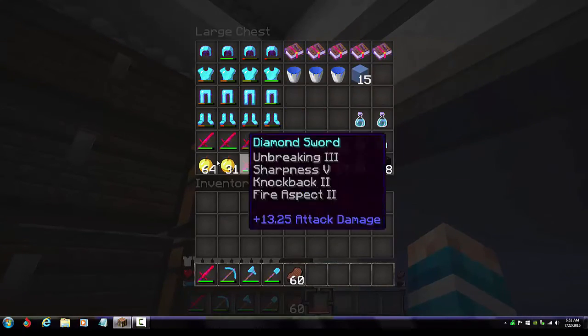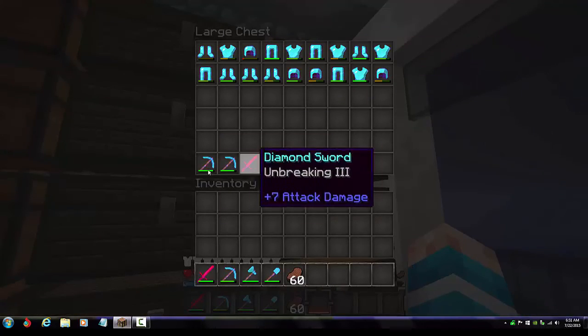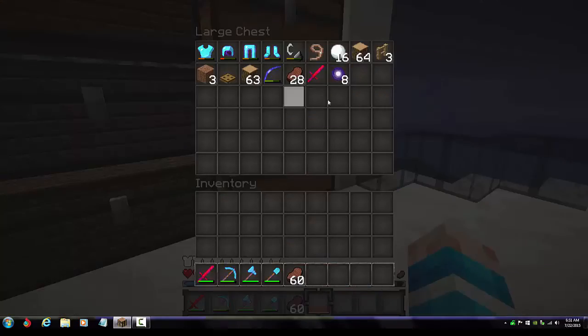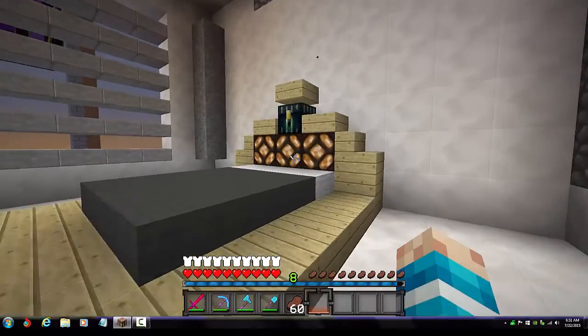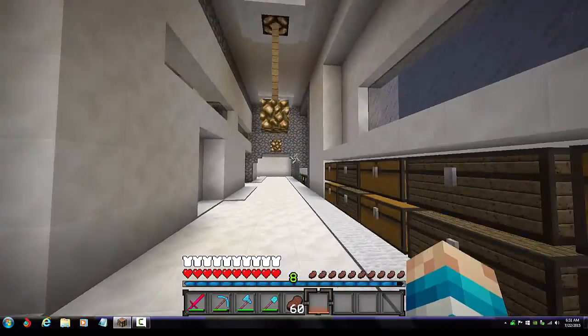Over here are my storage chests where I store valuable things, and then I store PVP gear and armor here. I've got more armor down here — just a bunch of different things. There's an ender chest glitch going on right now, so I had to move everything out of my ender chest.